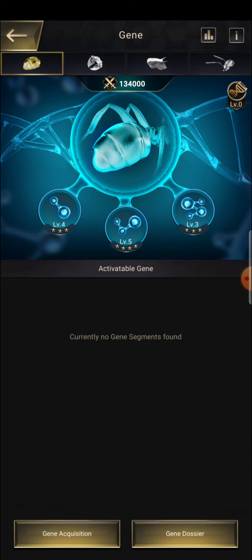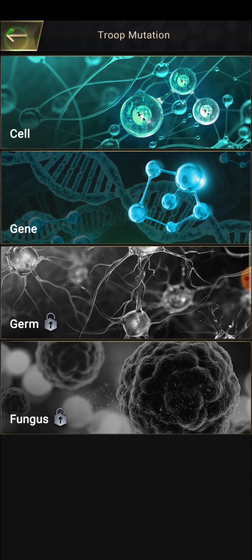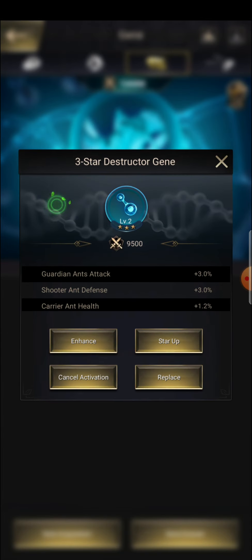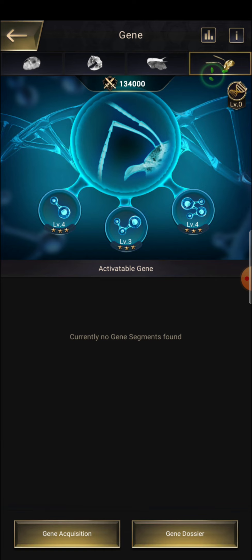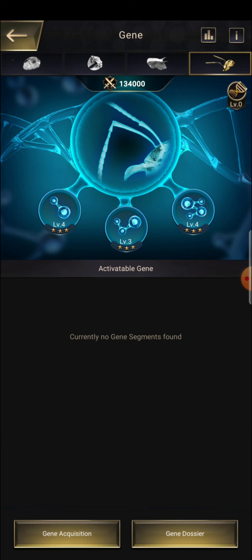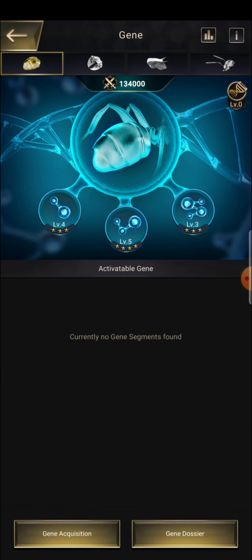Don't miss this video and watch till the end. The first thing is all four genes have the same attributes — as you can see: guardian and attack. The first component of each of the genes is the same: guardian and attack. The second component is shooter and defense, the third component is carrier and health — that is similar for all four types of genes.